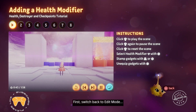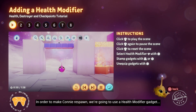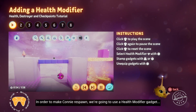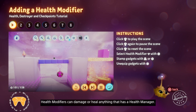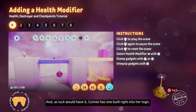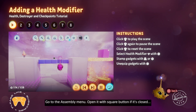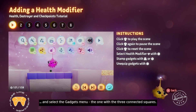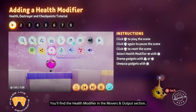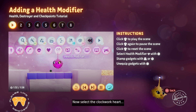First, switch back to edit mode, remembering to rewind the scene with L3 as we always do after play mode. In order to make Connie respawn, we're going to use a health modifier gadget to make the floor around the platforms lethal. Health modifiers can damage or heal anything that has a health manager. And as luck would have it, Connie has one built right into her logic. Go to the Assembly menu, open it with Square first if it's closed, and select the Gadgets menu, the one with three connected squares. You'll find the health modifier in the Movers and Outputs section, which is represented by a box with an arrow. Now select the clockwork heart, and your imp will be equipped with a health modifier gadget.